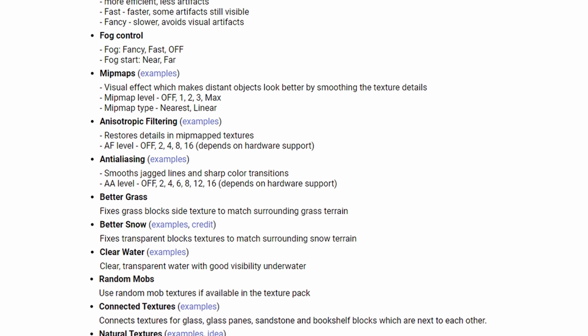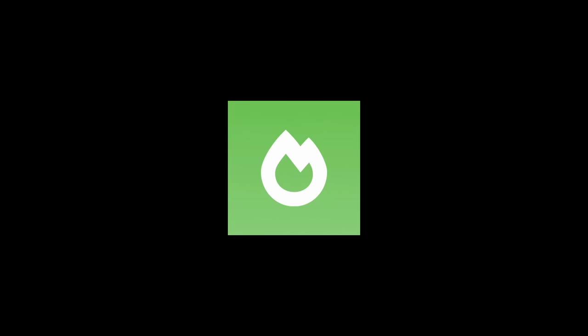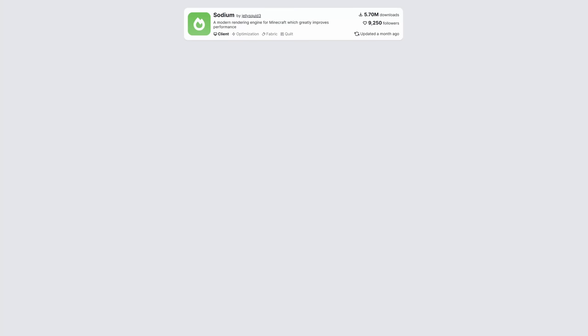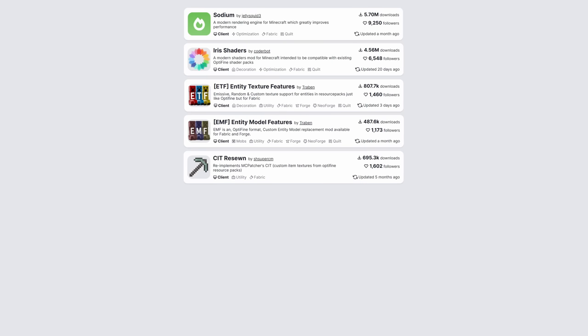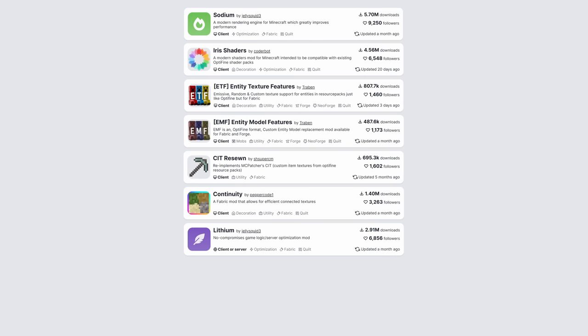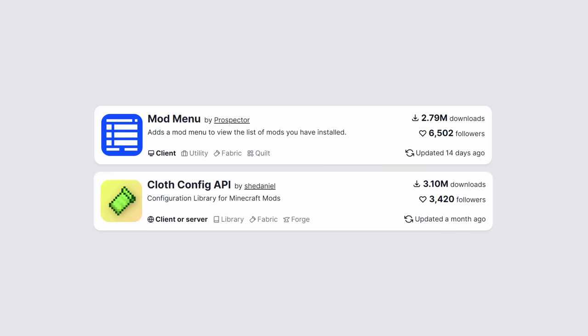In the last video we used Optifine which adds a ton of different features and I love it, but a lot of people in the comments said that I should switch to Sodium instead. So if you want to go that route you'll need Sodium, Iris Shaders, Entity Texture Features, Entity Model Features, CIT Resone, Continuity, Lithium, Indium, and Starlight. Let's also add in Mod Menu and Cloth Config so we can tweak the mod settings later if we need to.